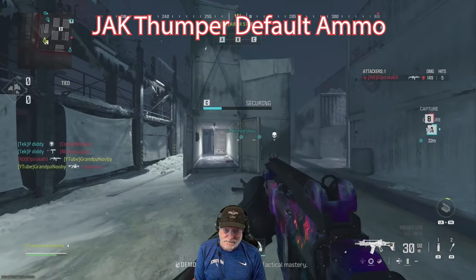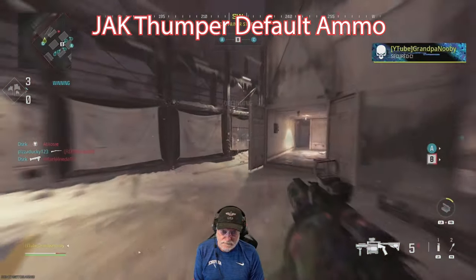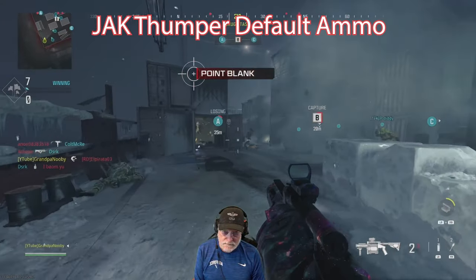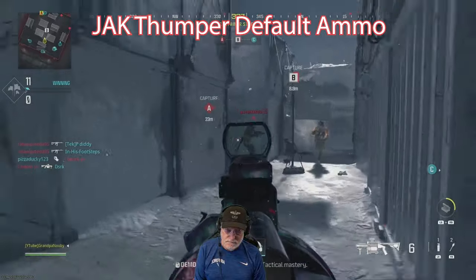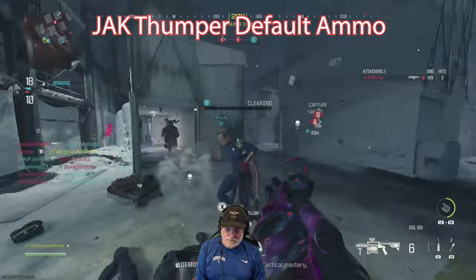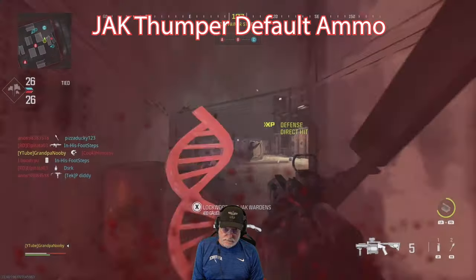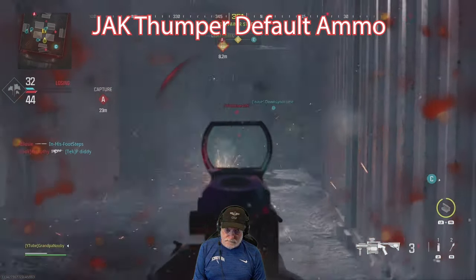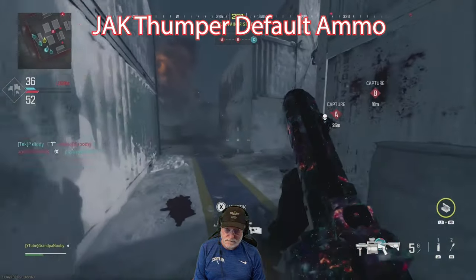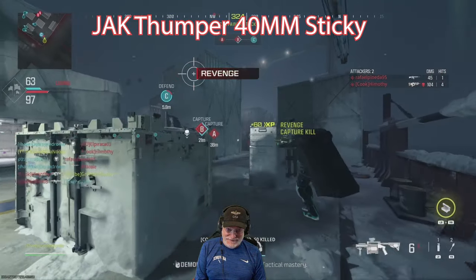Starting with default ammo — this is how it comes from the factory. In case you've been wondering why there have been so many explosions lately, it's the thumper. I'm going to try to use it as my primary weapon; I only have six shots so I have to switch every now and then. I've already done a video on the default RGL-80, getting it to Interstellar. It's really like a little shotgun — you can directly hit people or there's an explosion with the default ammo. The Jack Thumper is supposed to increase the distance and velocity of the rounds. The default ammo works pretty much the same except for the increased velocity, which is hard to test on shipment — so I did go to Rust for this. This is a 40mm sticky round, and it worked fine.